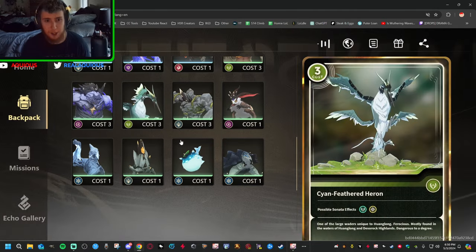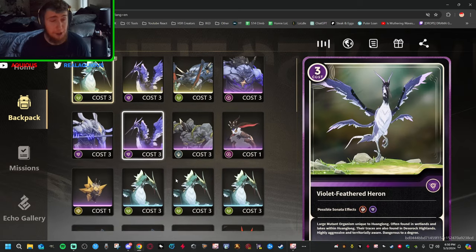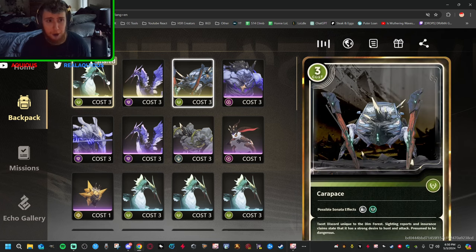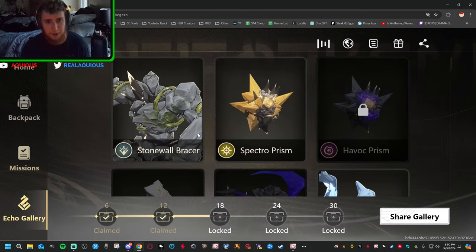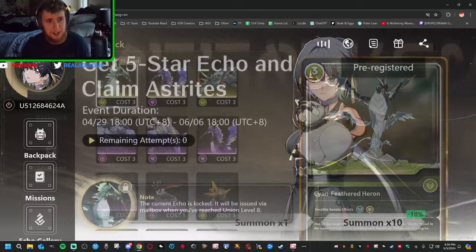Here are the echoes I currently have. Green is the worst, blue is the second worst, purple is the third worst, and obviously gold is the best. You want to go for gold no matter what — nobody should be doing anything but gold. There are a lot more gold echoes than this; I don't have them all unlocked because I just did this today and I've only used five of my attempts.